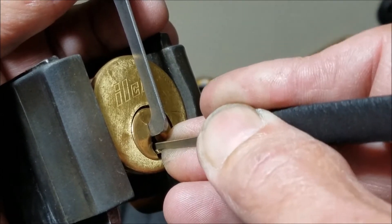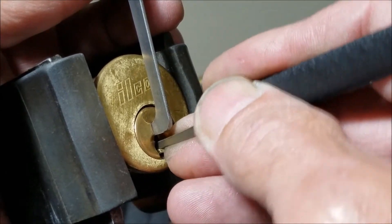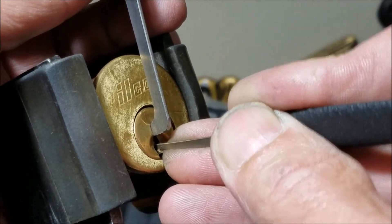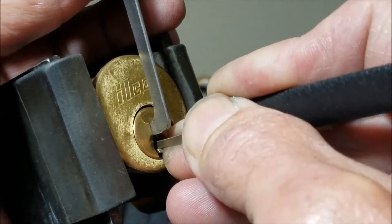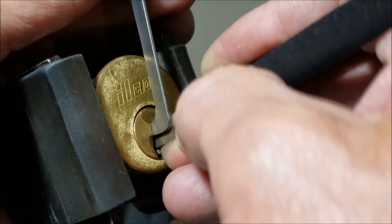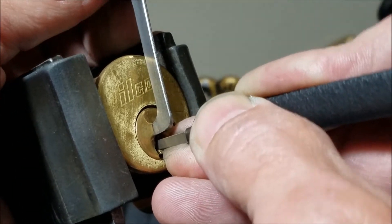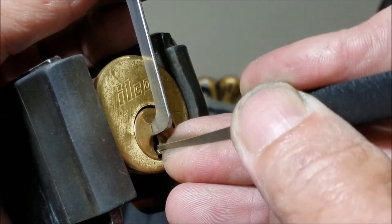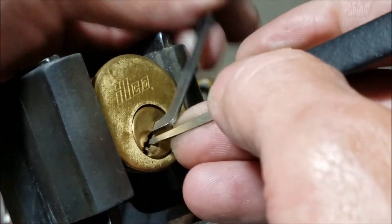Counter right here on two. Yeah, I'm definitely dropping pins trying to get these spools. We're almost back to where we started. Try to get under five with this one this time. And we're open on five — awesome!